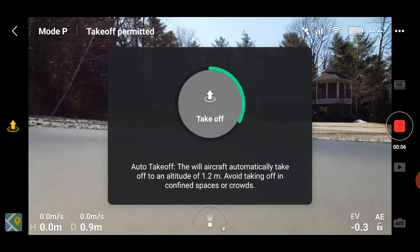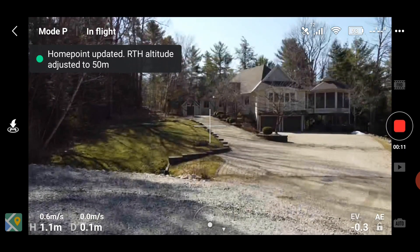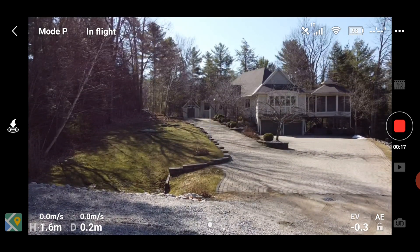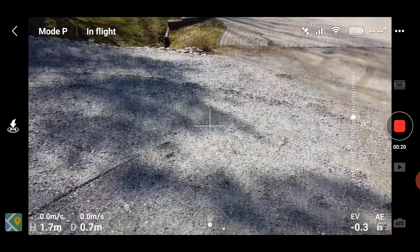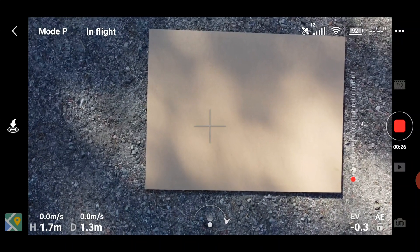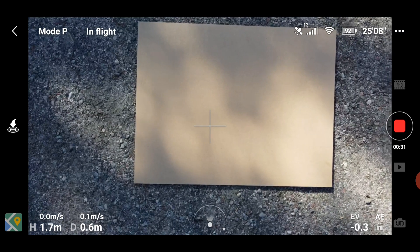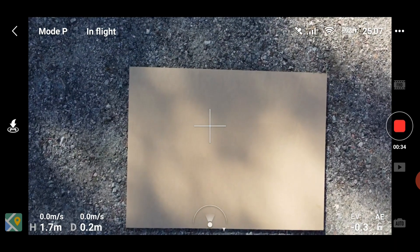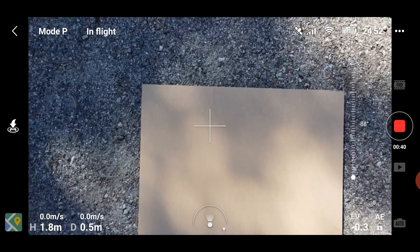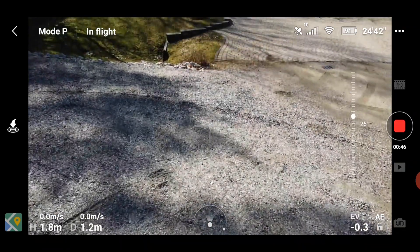Takeoff. The home point has been updated, please check it on the map. Home point is where we took off from here. I'm going to roll the camera down so you can see the plywood piece that is my home point. If I press return to home, it should come back and land automatically where it took off from, on this piece of plywood. But what we're going to do is fly it over there to the house. I have to go at least 20 meters away from the home point.